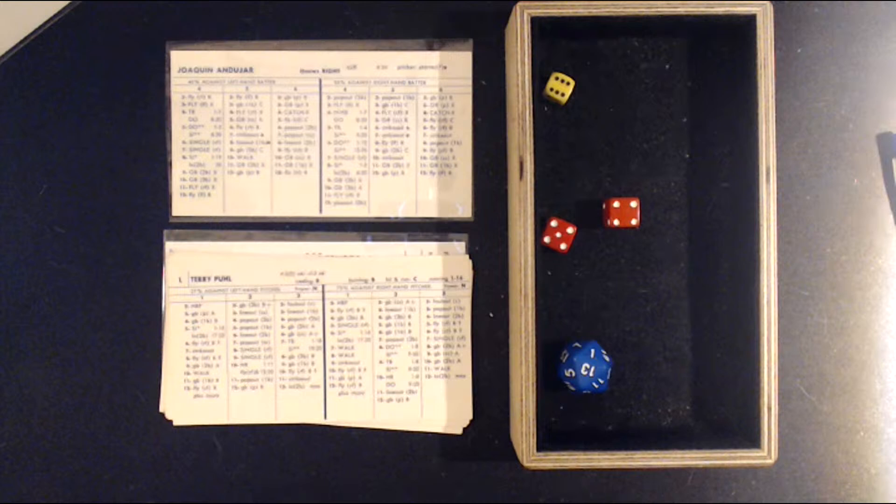The Astros' batting order: Garner at second base batting second, Tony Scott the center fielder batting third, Jose Cruz in the cleanup spot, Alan Ashby batting fifth, Ray Knight the third baseman batting sixth, Art Howe the first baseman batting seventh, Craig Reynolds the shortstop batting eighth, and Bob Knepper batting ninth.